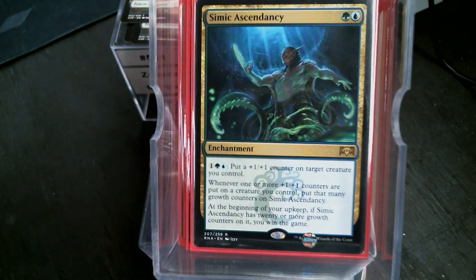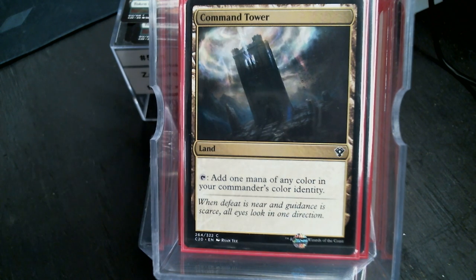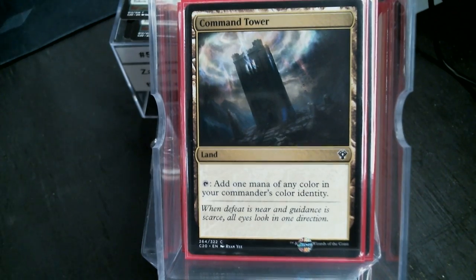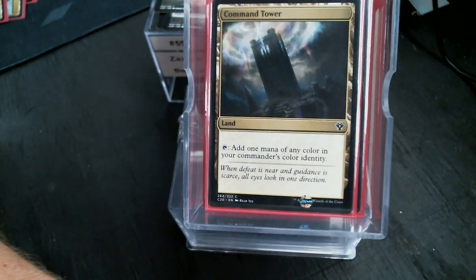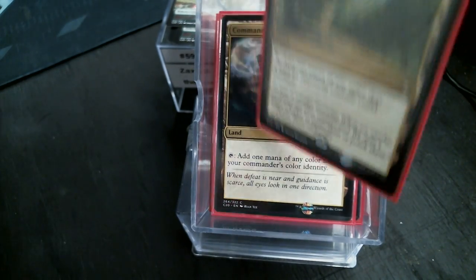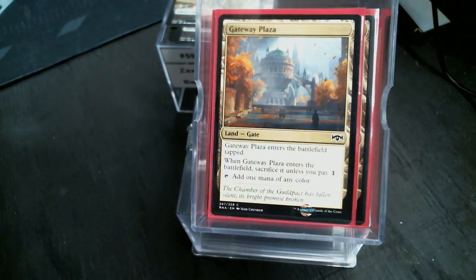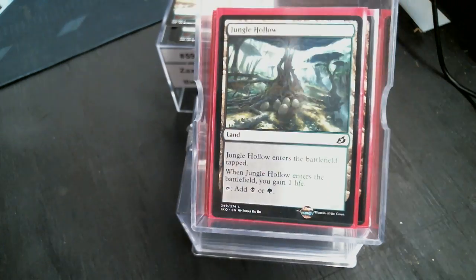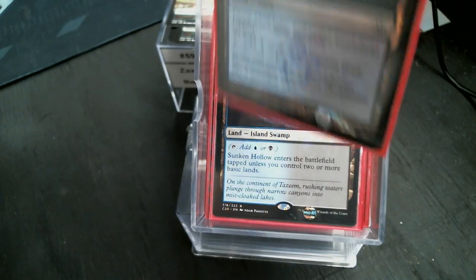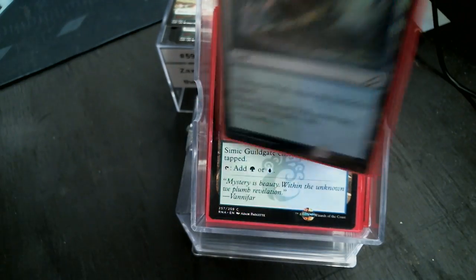Now we get to the non-basic lands. We're three colors so Command Tower is in — that's pretty much what I save them for. Exotic Orchard, Evolving Wilds, Myriad Landscape, Opulent Palace, Gateway Plaza, Golgari Guildgate, Jungle Hollow, Fivid Creek, Dismal Backwater, Sunken Hollow — that's a pretty Dimir Guildgate — Lumbering Falls, Simic Gate, and Thornwood Falls.